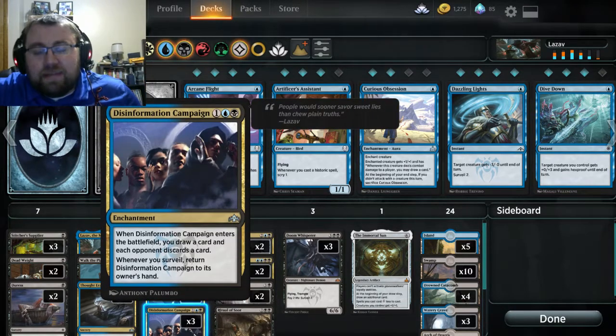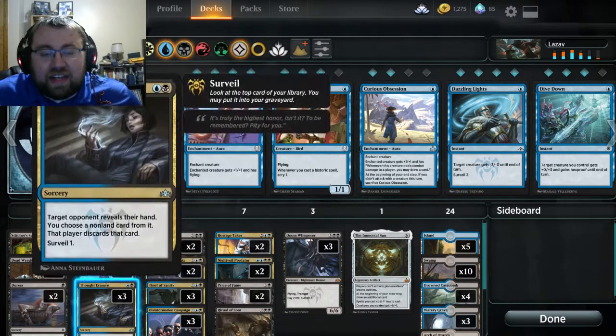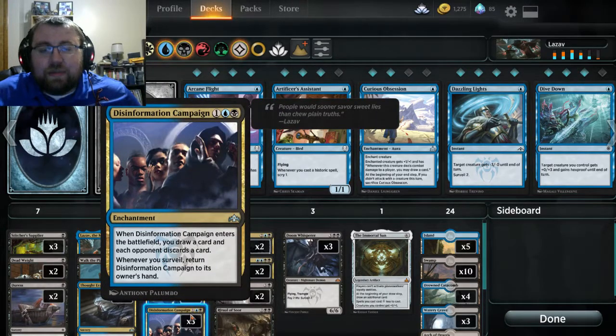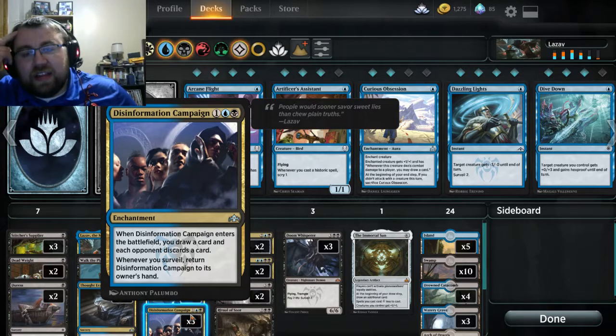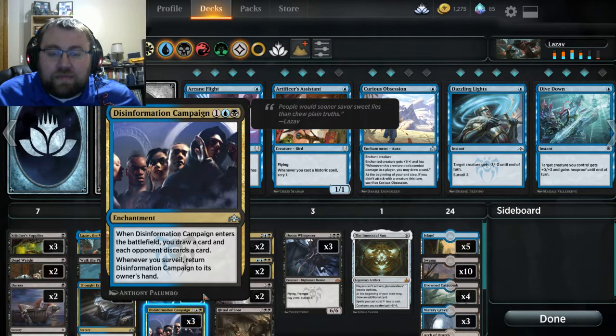Disinformation Campaign is also a really good card for the deck. When it enters the battlefield, you may draw a card and each opponent discards a card. Whenever you Surveil, it returns to your hand. We have moments of Surveiling in the deck as you can tell. Mostly I like it because it helps get an advantage. There are times you go against a Golgari green deck that runs the Molderhulk bear that when discarded can still see play, so when that happens it kind of stinks — but for a majority of matchups this card is surprisingly good.